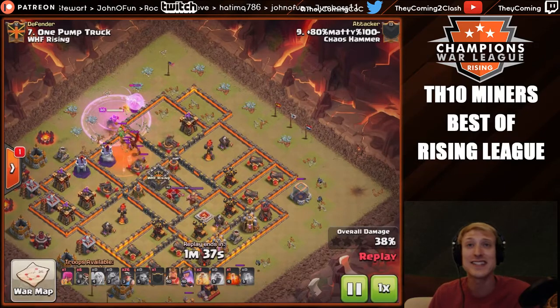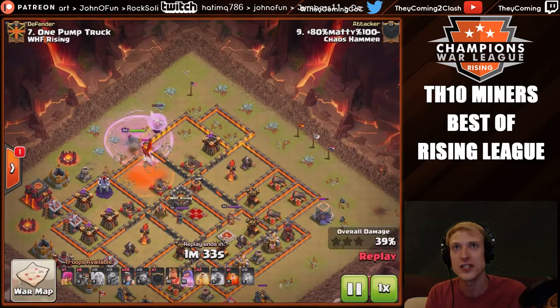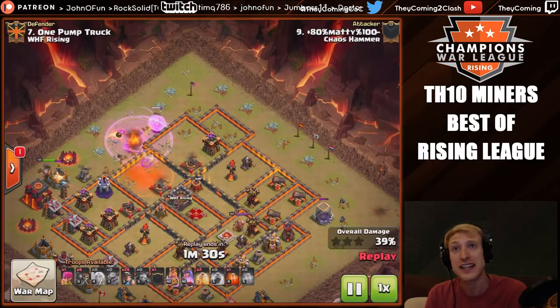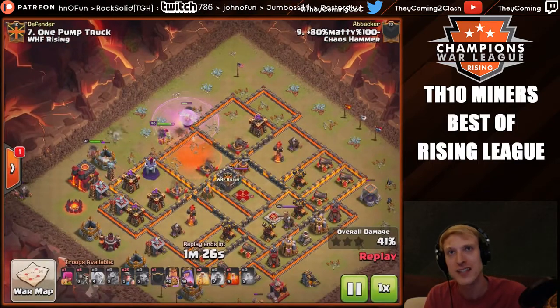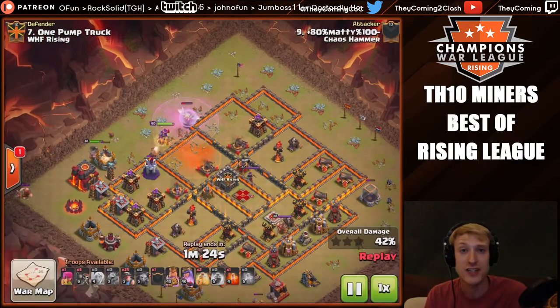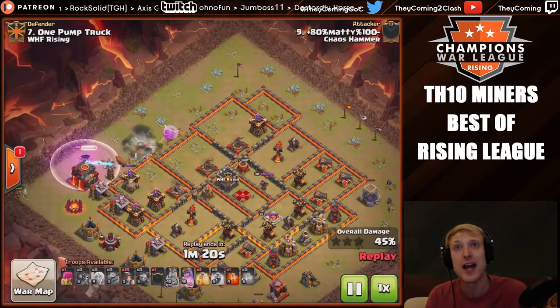He's already used three rage spells on this queen and is going to deal with the clan castle. That is usually one of the more important things to do — if you know for a fact that there's something like a golem in the clan castle, you must handle that before you send your miners in. A CC golem is a hard counter for miners.